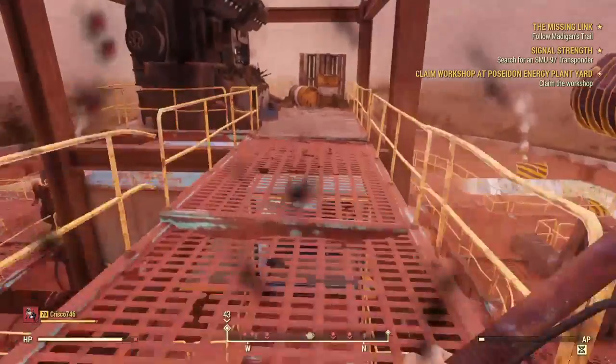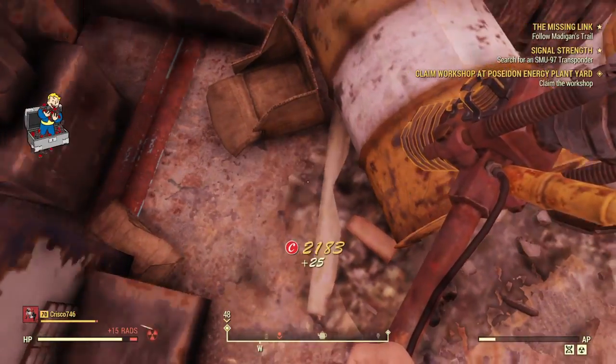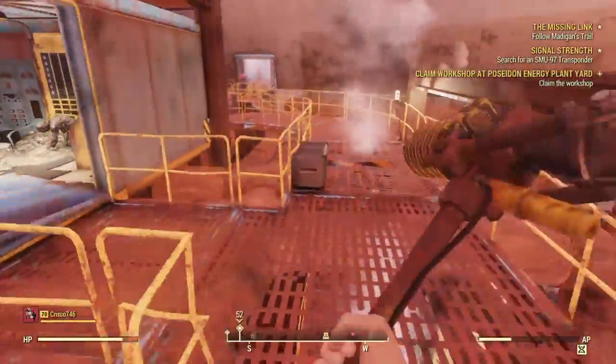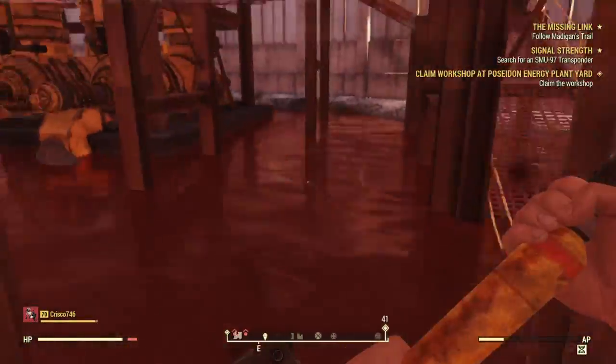At the top of this tower, you're going to see a cap stash next to some radiation barrels, so go ahead and pick that up. Then get to the bottom of the cooling tower and head out the door we came in. Make sure you go out the door that we came in out the back and head over to the next cooling tower.